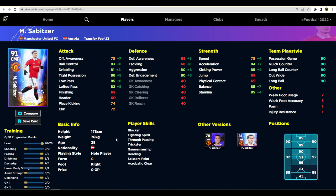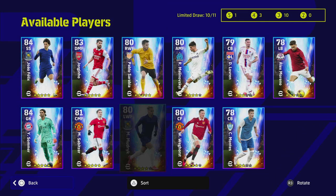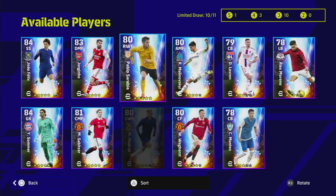We also have Sabitzer, who went to United from Bayern Munich on loan. He's a pretty average center midfielder - his defensive awareness and tackling is quite poor but the rest of his stats are very average, not amazing. I played with him and his touch is a big concern when you actually play with him.